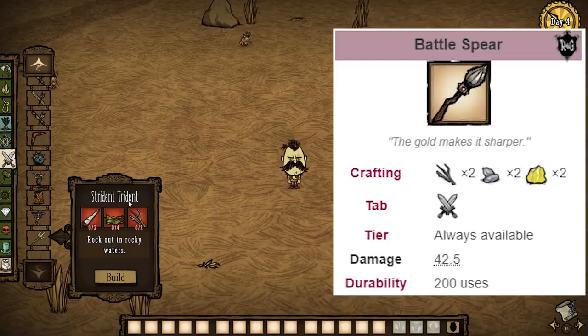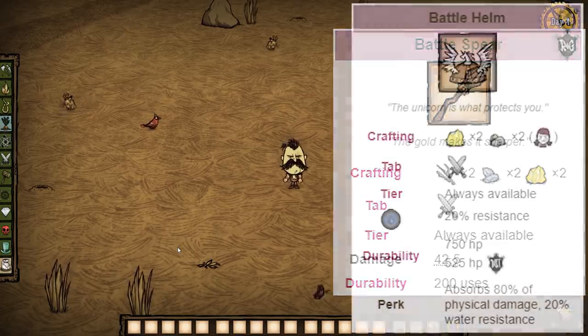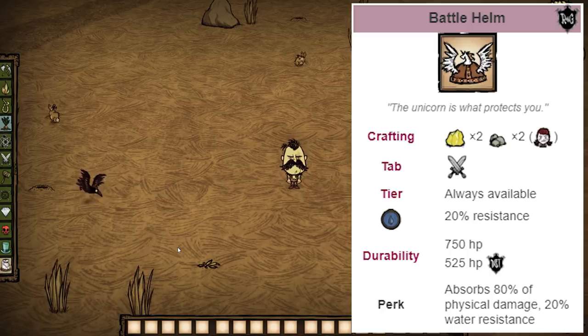There are two other items I want to talk about that show up if you're playing Wigfrid — her battle spear and battle helmet. Her battle spear is quite frankly the same as the regular spear, except you can't even use it to build staves, so there's no reason to use it — it's a completely trash item. The battle helmet, however, costs two rocks and two gold, and is better than a football helmet. Her battle helmet is very strong and useful in a lot of situations. That's why people refer to Wigfrid as helmet slave — Wolfgang is better than her in basically every way except for her helmet being a super strong item.